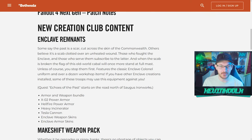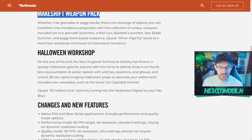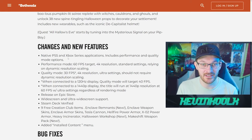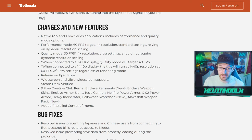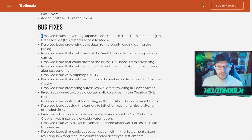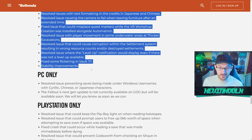There are some new skins, an Enclave Remnants makeshift weapon pack, a Halloween workshop in case you want to add Halloween decorations to your settlements, and a lot of various changes when it comes to resolutions and frame rates. Mainly for the console side of things, because console players got a performance mode and a quality mode. A lot of this also updates the game to 60 frames per second, which is crucial for gaming in the 2020s. And there are a lot of bug fixes mixed in as well.